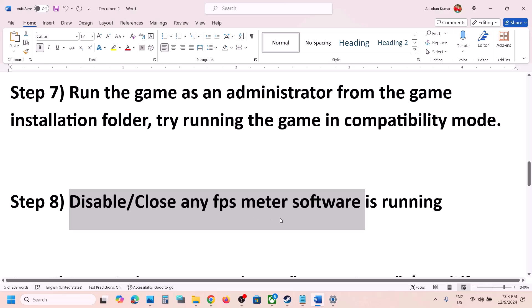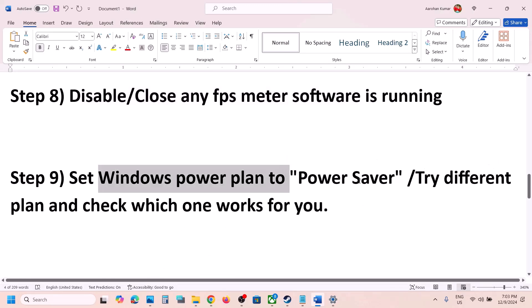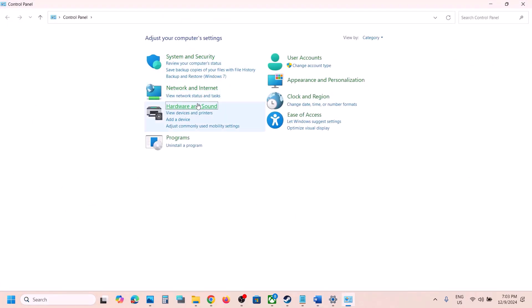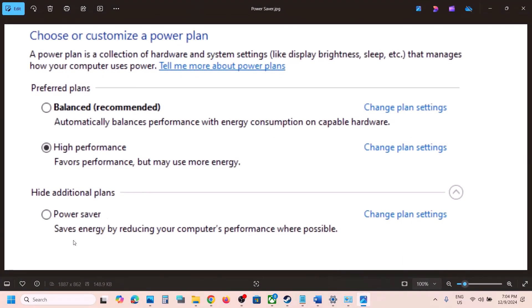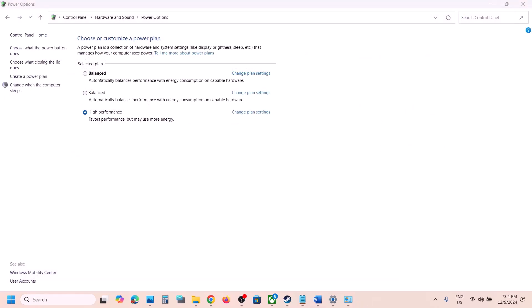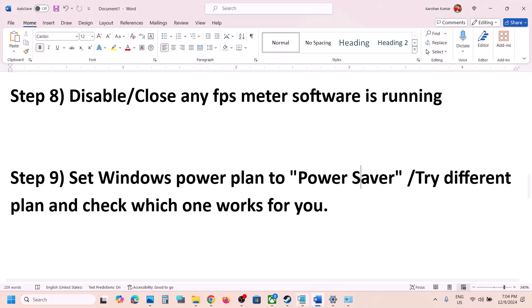The next step is to set the Windows power plan. Type Control Panel in the Windows search box, go to Hardware and Sound, then Power Options. Select Power Saver and launch the game to check. You can also try Balanced or High Performance to see which one works best for you.